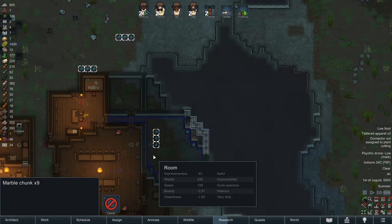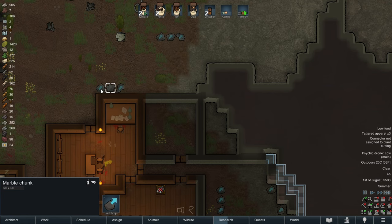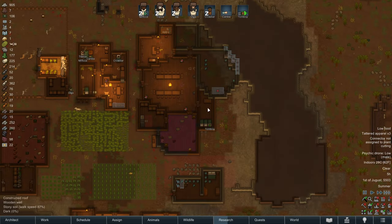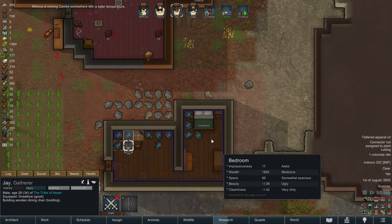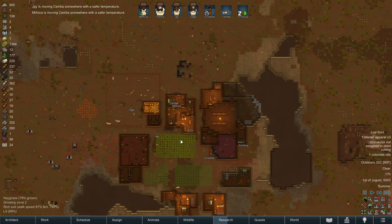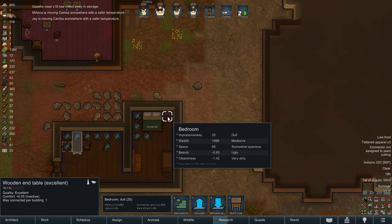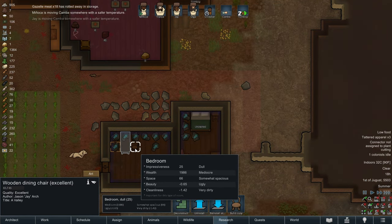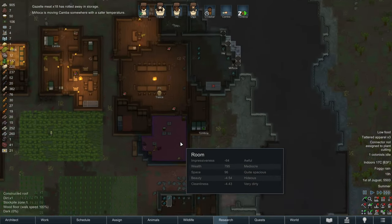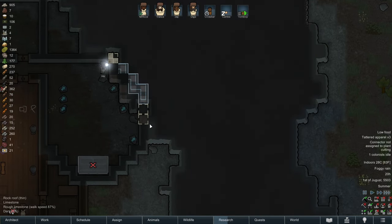We need to haul these blocks - we'll go ahead and give that order, though we don't need to haul the unnecessary ones. Jay is producing a lot of really good quality furniture. Let's check his bio - his construction skill is level 12, an expert constructor. No wonder - he's producing a good couch, a good wooden dresser, an excellent end table, a masterwork bed, an excellent dining chair. It's really nice to have a good person with construction in the colony. Minyaka and Jay are doubling their efforts.